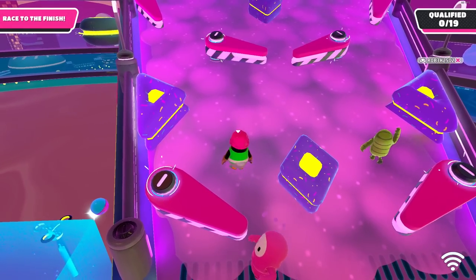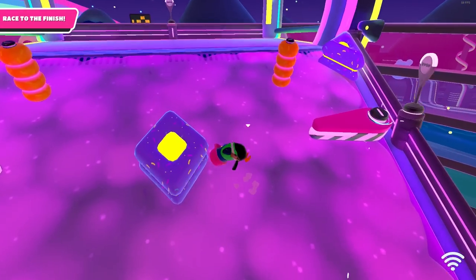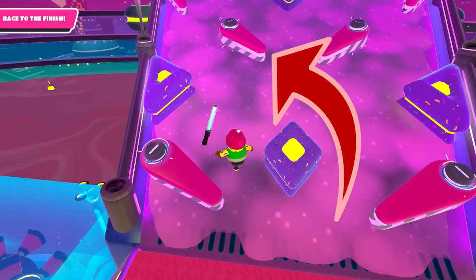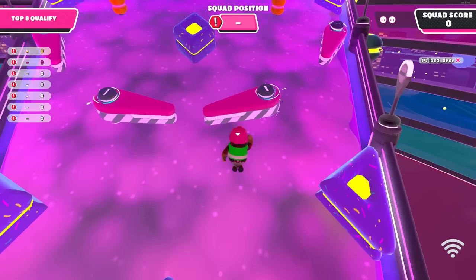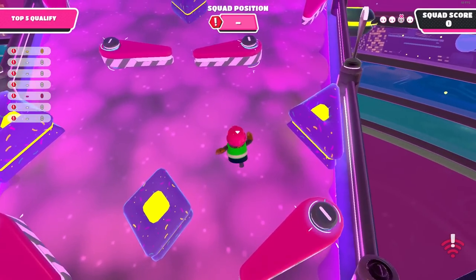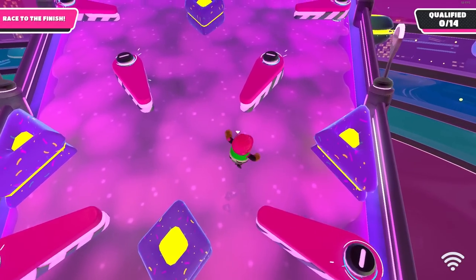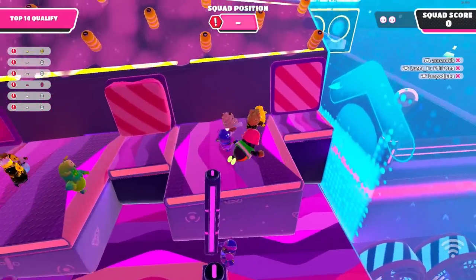Once you've reached the final hill, stand in front of either flipper and jump right before it hits you — you should get thrusted to the finish line. This is tricky to do consistently, but a useful reference is that when the middle flippers are in the resting position, the front flippers will flip. An easier method is to run up the hill and jump dive on top of the middle flippers, then run across them. This method is definitely recommended as it's much faster than just running up the hill normally.